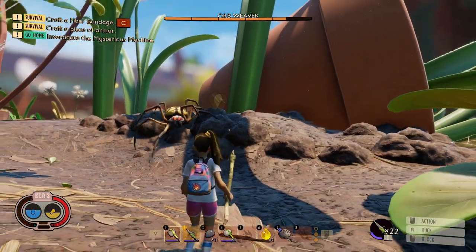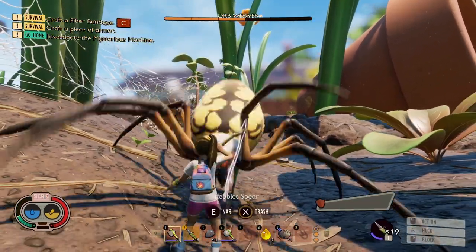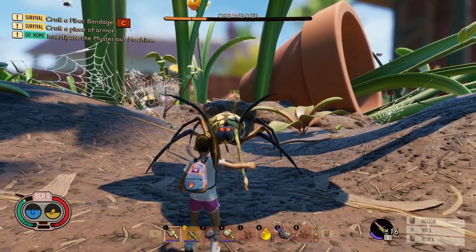And we're gonna take out this orb weaver. Look at the damage. Just look at the damage. We're taking chunks out of this. I've got 25 pebblet spears on me — we're not even gonna need them all. We're just gonna chunk this orb weaver. And you know what, I'm actually quite surprised.